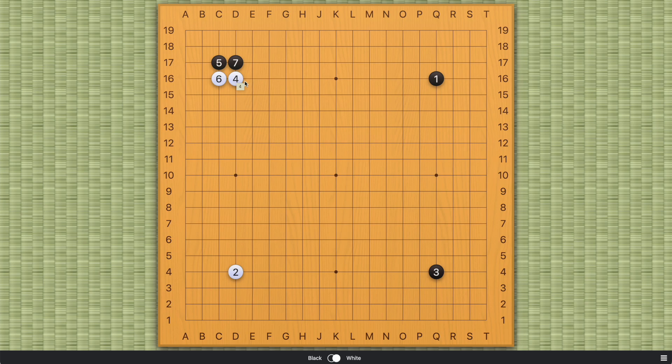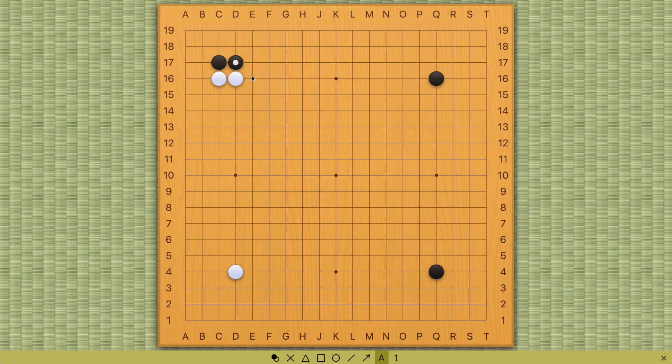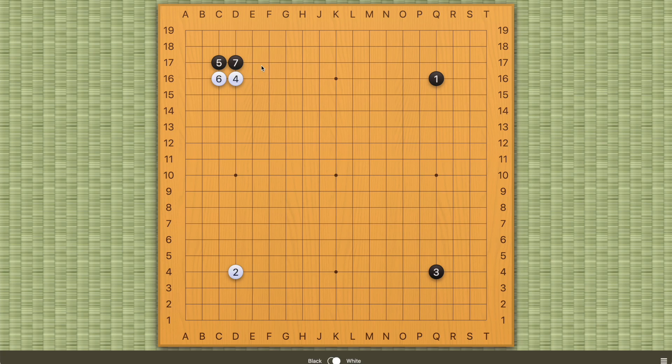As we saw in the previous couple of videos, number six and seven are the necessary follow-ups to number five. Next, white has A, B, and C — mostly these three options.